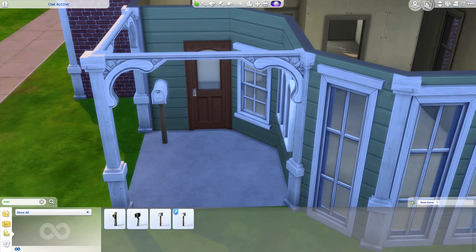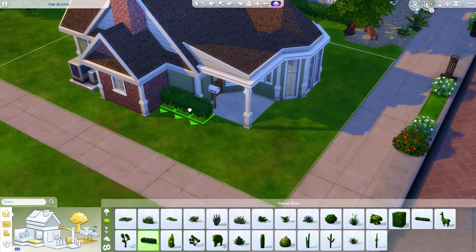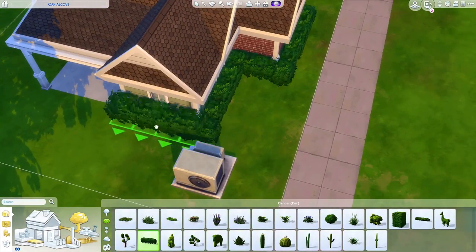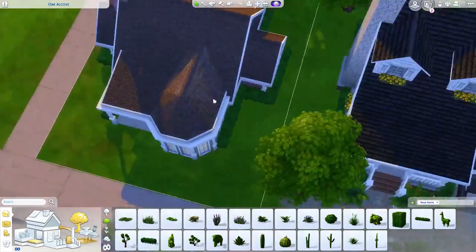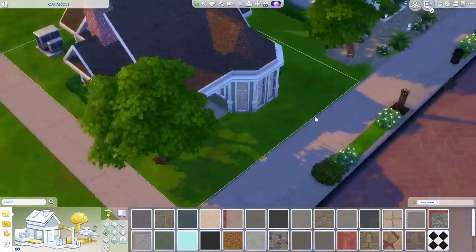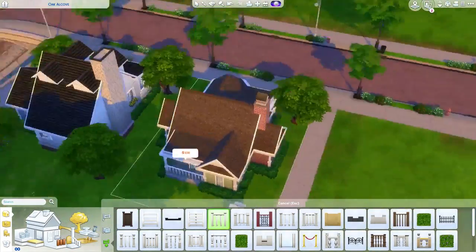I see Rosa occasionally at events like Sims Camp or EA Play — I actually met her for the second time at EA Play a couple weeks ago. I asked her how she builds the way she does, because I just cannot build like that. I'm learning and trying, and I think I'm getting a little better with roofing and layouts. I tried my best with this house's layout; it's a bit funky, and I might cut that part out since it took quite some time.